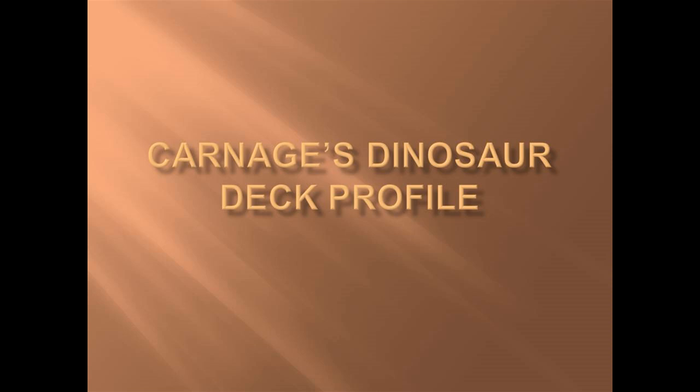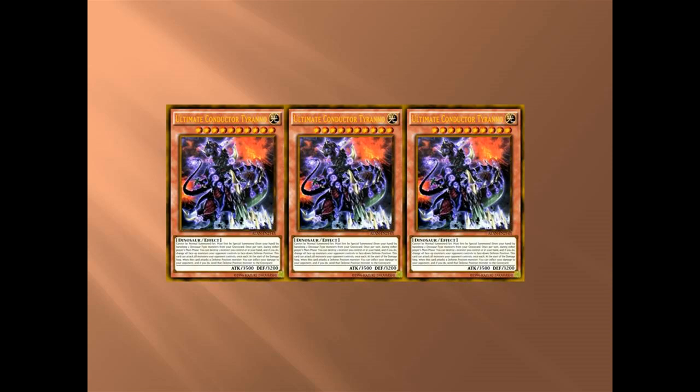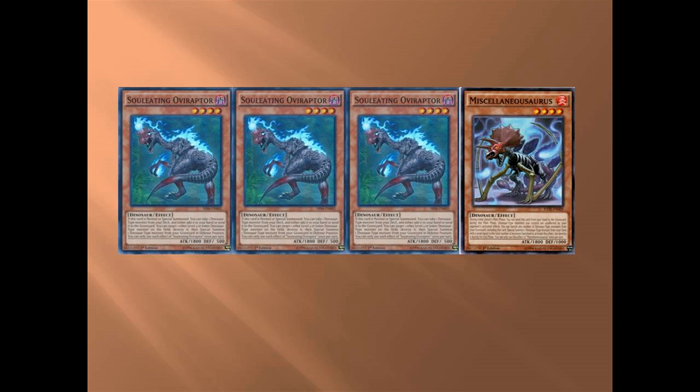Let's start off with the main centerpiece of this deck: Ultimate Conductor Tyranno. This is your main offense — it starts off all your combos once you get it out, and it's pretty much what you end with. You run three of them. Next is Souleating Oviraptor — this is what you want at all times. This is your way to search stuff, your way to start any combo. It's very good and very versatile.